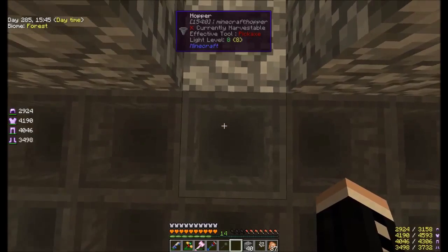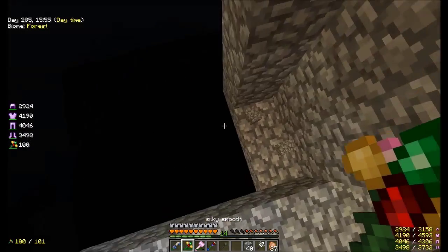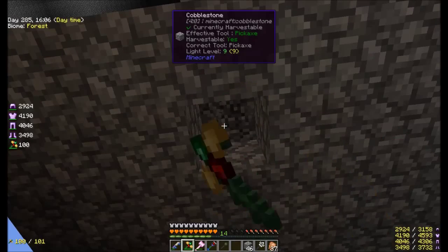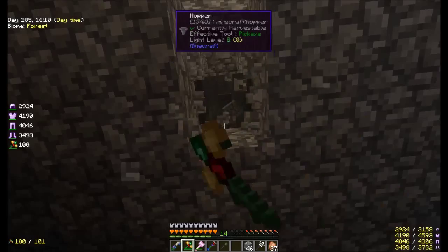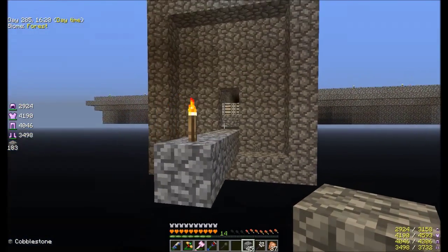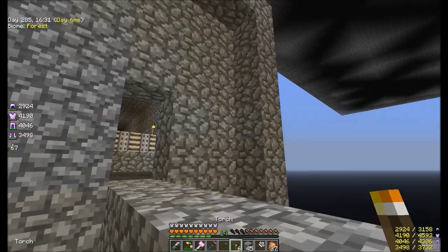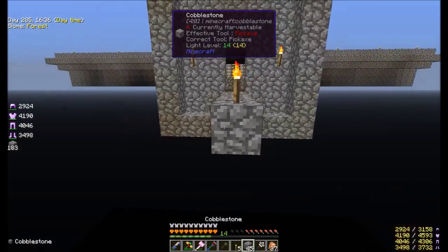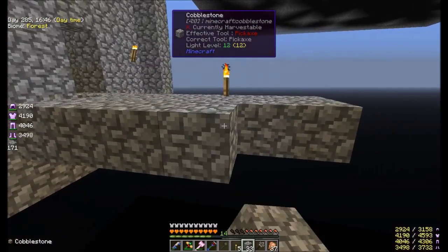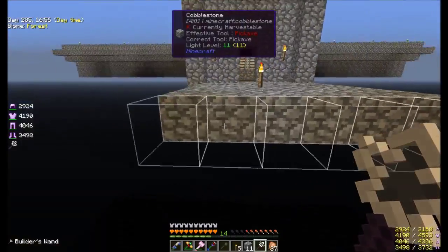So everything's in here now. What I can do is put a chest with a transfer node attached to it under here. I just plan on building the collection area here. It looks a little funky. Let's just put a couple of torches down on either side. I don't really know what I want to do with the collection area, but I know I want it to be around here. Let's have it go in this size — it's easy enough, easy as pie.